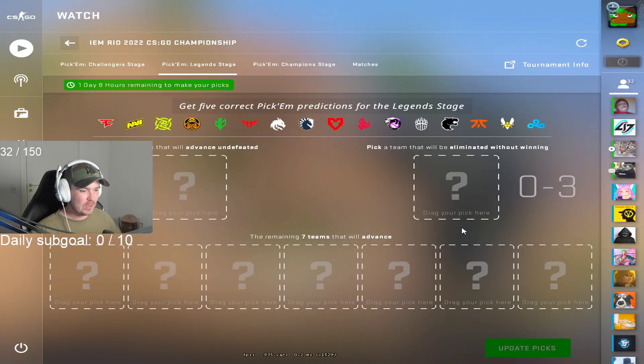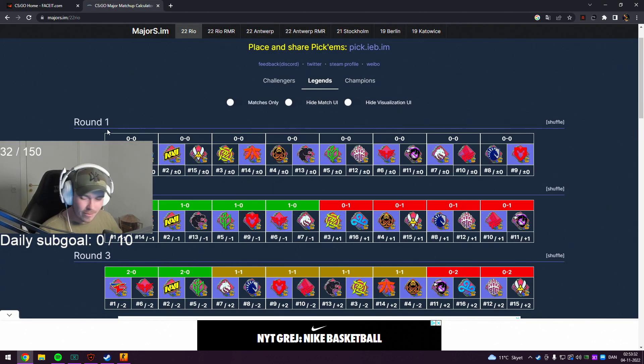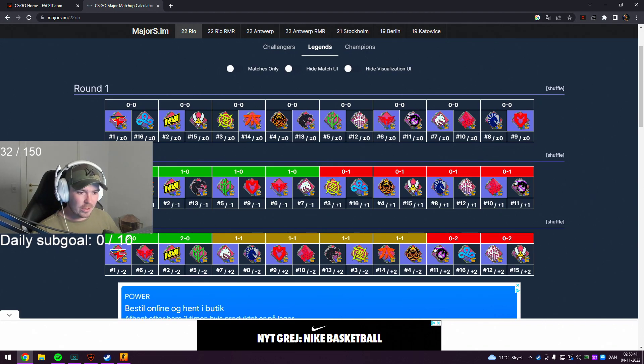Welcome to this pick'em. This time I finally got five out of eight right. Luckily Fnatic won the last game so we have a chance at the diamond coin now. We just need to get this one right, and this time I'm gonna use the major matchup calculator. I think FAZE vs Cloud Nine is a rough one because Cloud Nine actually have the experience of the stage now. I will honestly favor all teams who have played on the stage already.